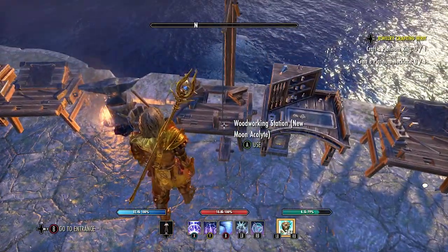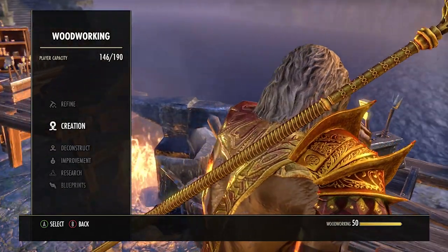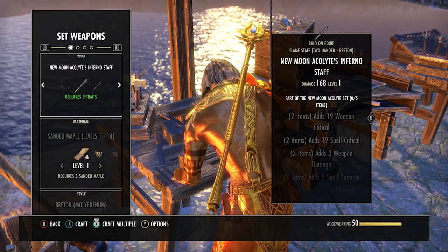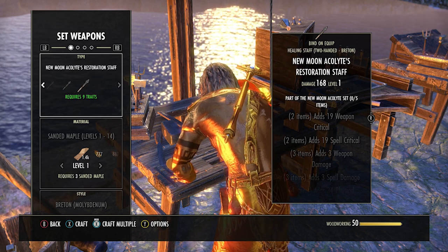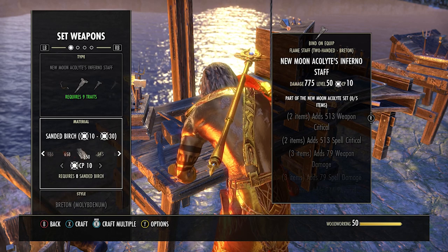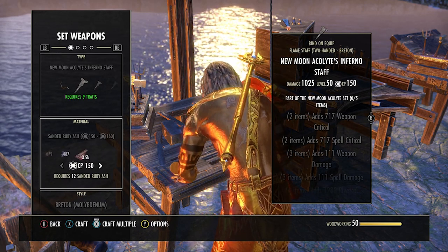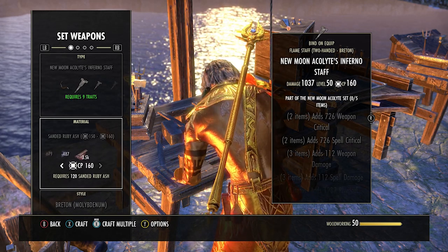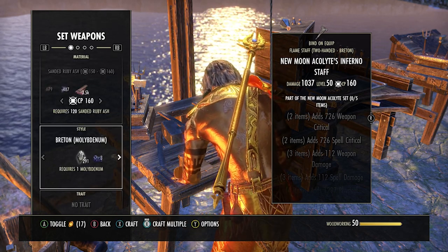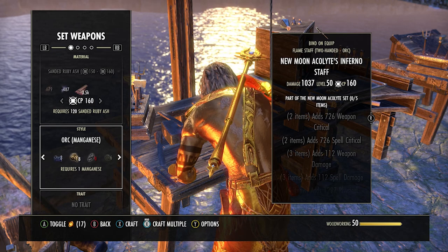Once you have all your base materials like rubedite and your trait materials like diamonds, travel to a guild house or somewhere with crafted set tables. You want to pick a set that's popular and ideally quite difficult to make. In this video I'm going to be using the New Moon set as an example.